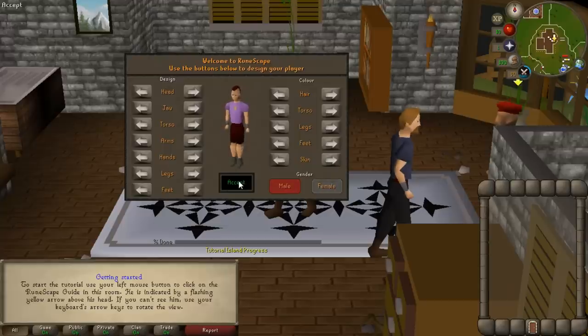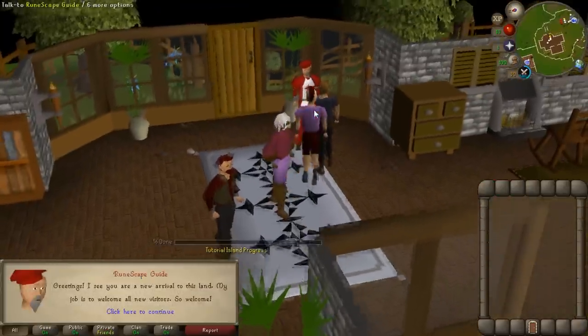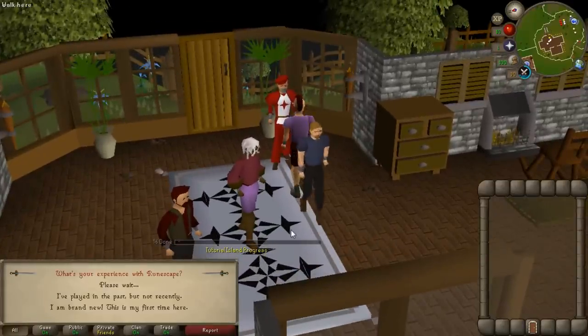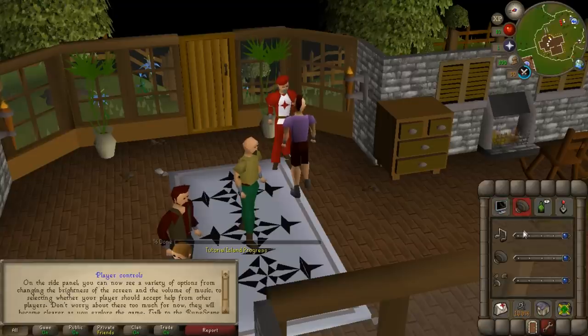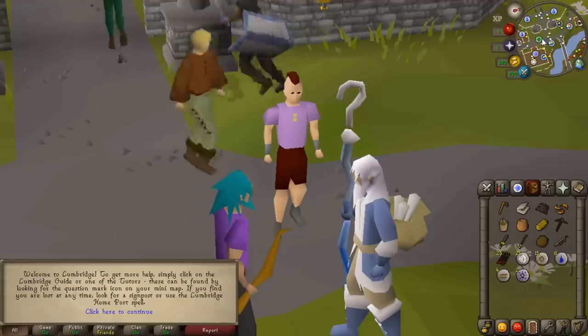I've got this fresh new free to play account and my guy looks hot — he looks slick. I like what I've done with him, with the red mohawk, the pink shirt, he looks cool as hell. Let's just blast through to Tutorial Island quickly, I'm not going to show that on video. Let's just cut to me getting on the mainland. Boom, we're in Lumbridge.